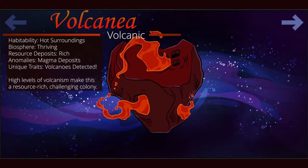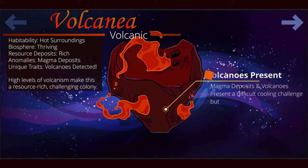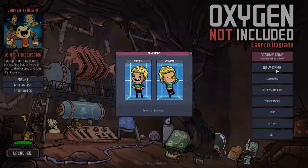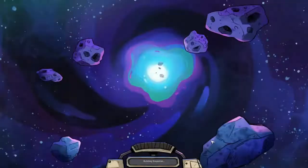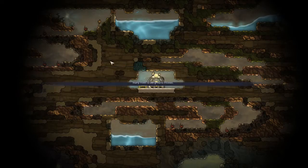If Rhyme was too cold, then maybe Volcania will be just right. The land of volcanoes, Volcania offers a lot of excess heat around your starting biome that limits your expansion. Tidal, caustic, and magma biomes make up the majority of this world, and you'll need to search for the few cold spots left. To succeed on Volcania, early cooling solutions will be required.